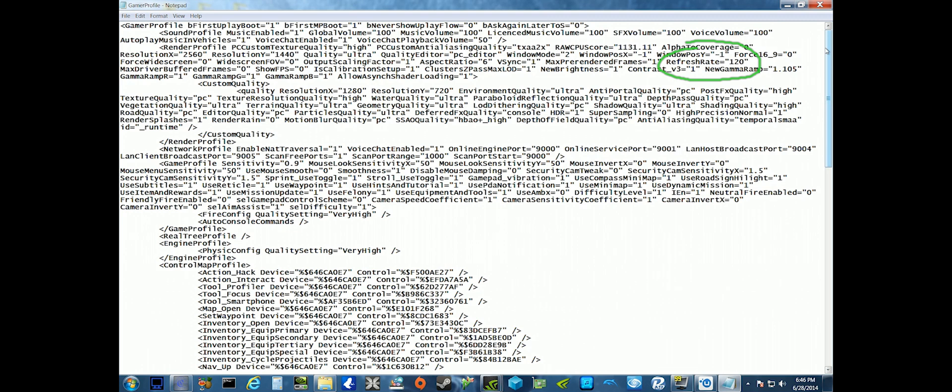Before you go run off and try this, you need to know that once you do this, as soon as you go in-game and change any graphical settings and click apply, this will immediately revert back to 60. Or in a couple minutes when new parts of the map load, it will also revert to 60. So make sure all your graphical settings are exactly as you want them, then make this change. If they're not set yet, open Watch Dogs, set your graphics, close Watch Dogs, open this file, change the 60 to 120, then File and Save. That's it.